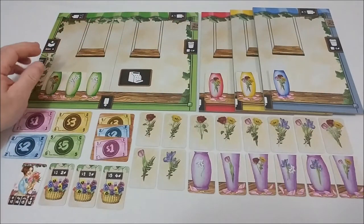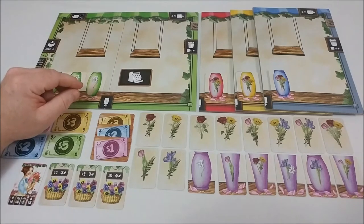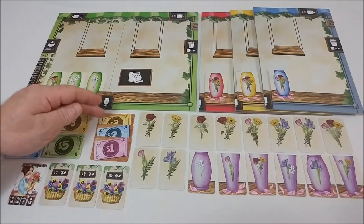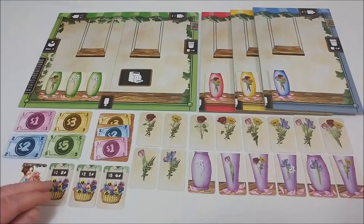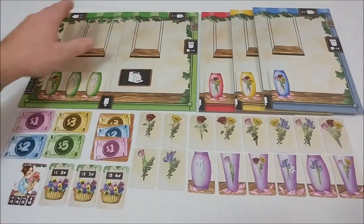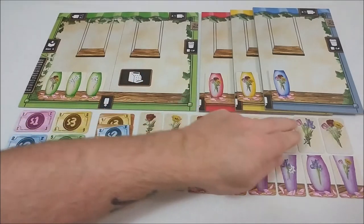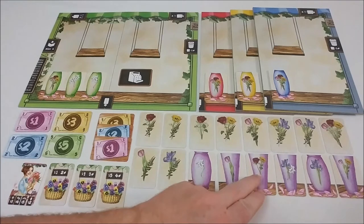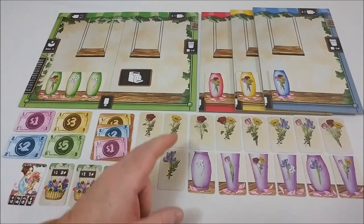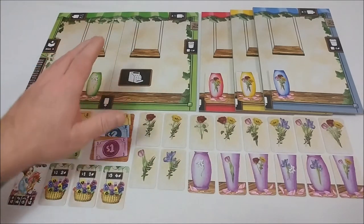Each player board is a shop window, and you'll begin with three empty vases. Each player also has a register card. We have cards for money, as well as salary cards. You can fill orders for income, and use money to purchase hanging baskets. Each shop window has three locations for hanging baskets. The flowers come in four different types, sometimes with filler, as doubles, or a triple. Each vase needs a particular type of flower, or flowers, to be filled. Sometimes they can be wild, and if filled, they'll be worth points at the end of the game based on the fallen petals. Let's take a look at the player boards, the setup, and the gameplay.